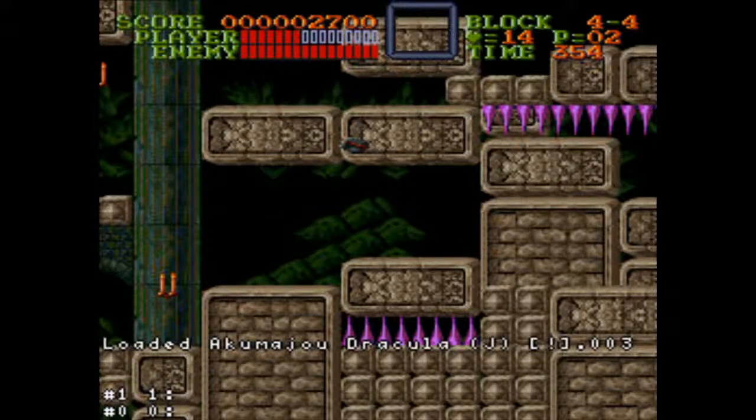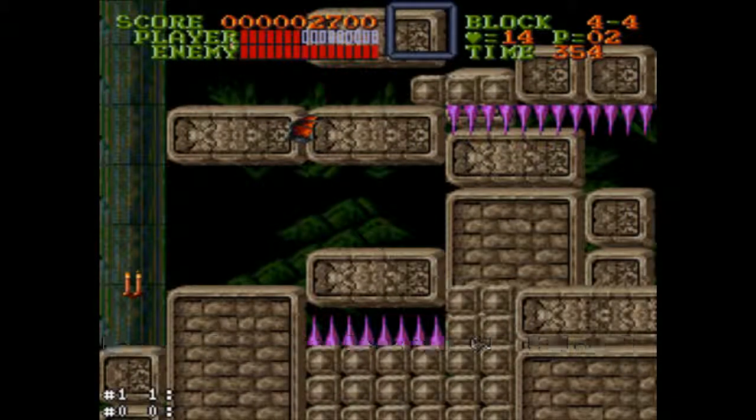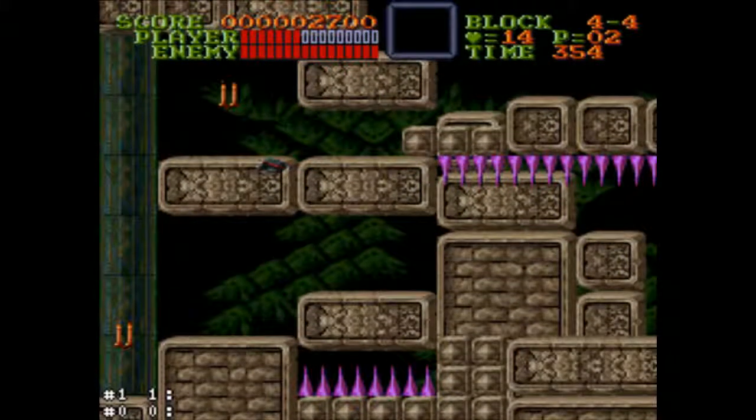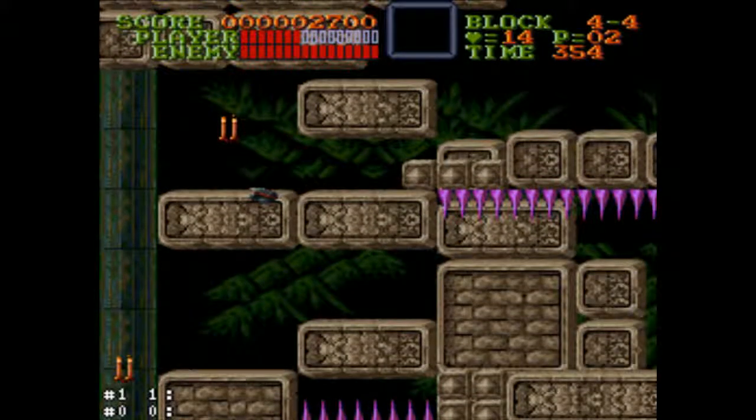So you have an eight-frame window. That's a good amount — with the visual cue I've developed, this is easy. That visual cue is just the health bar overlapping this background here. Nice and easy.